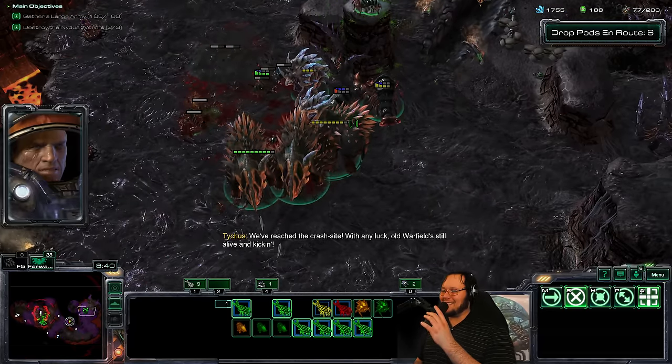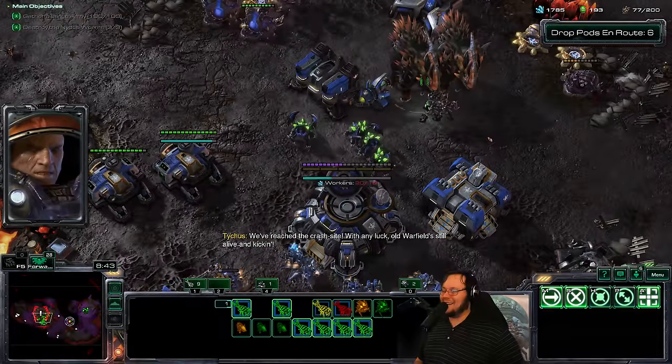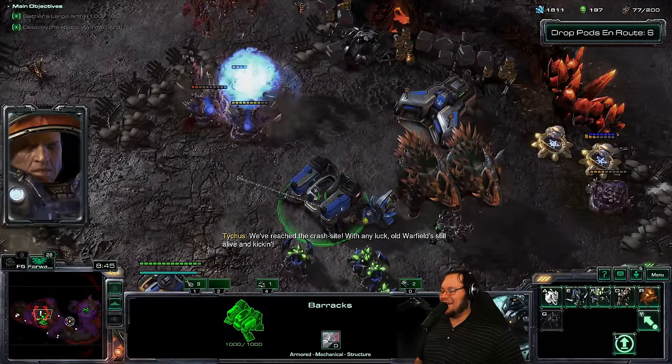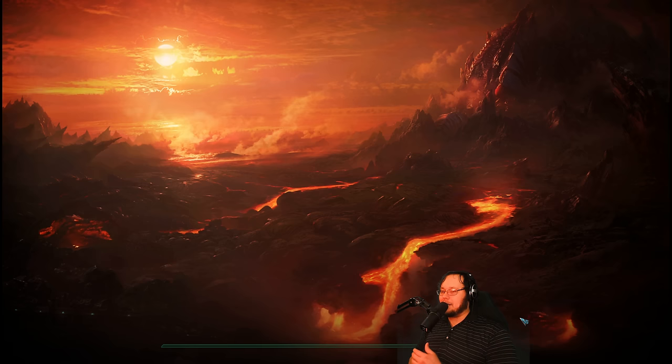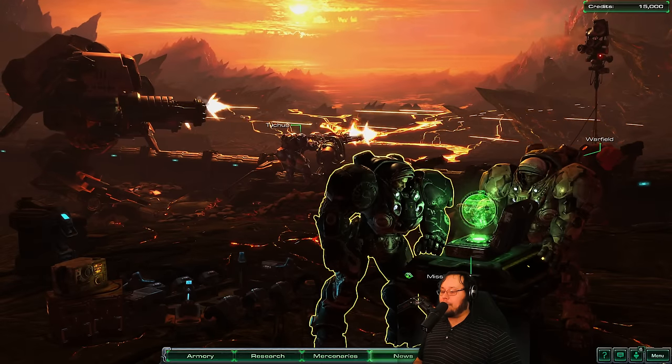8 minute 37 second Mercenary Gates of Heck. Let's go do Belly of the Beast. I'm going to make a real save, because I don't know if you guys want me to do the air or the ground version of All In — I will leave that up to you guys. We're going to do Shadow of the Sky though, because it is a good mission either way.